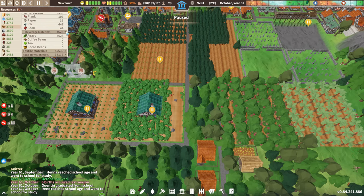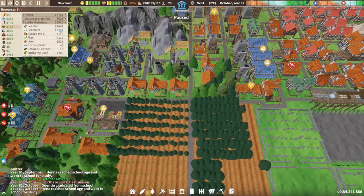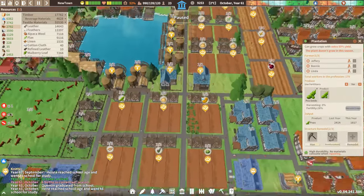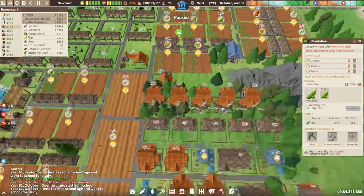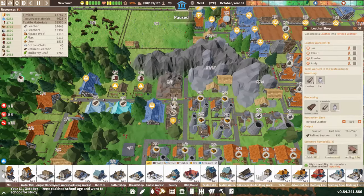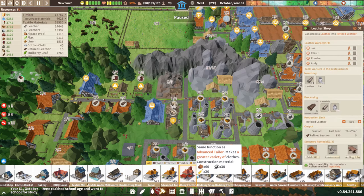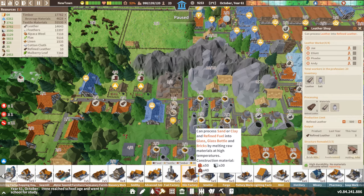Agave, that's fine. We've got a ton of leather — leather and feathers. How many flax fields do we have? We have three, okay, that should be fine. Let's see — leather shop, where is the leather shop? There it is.